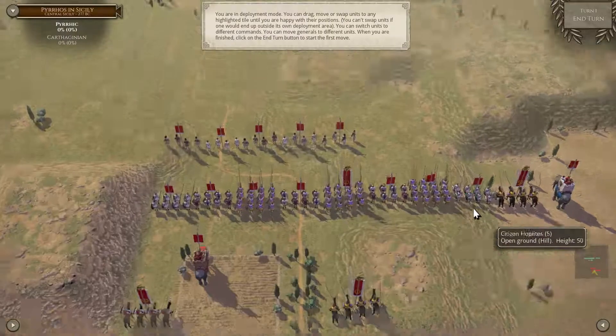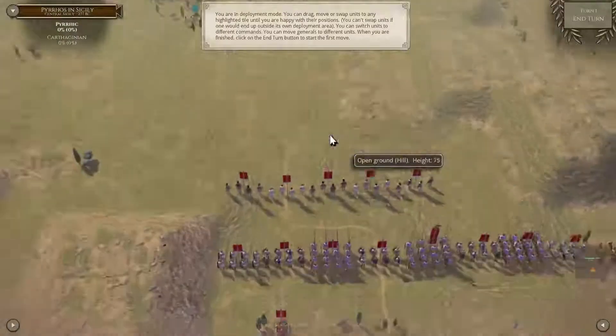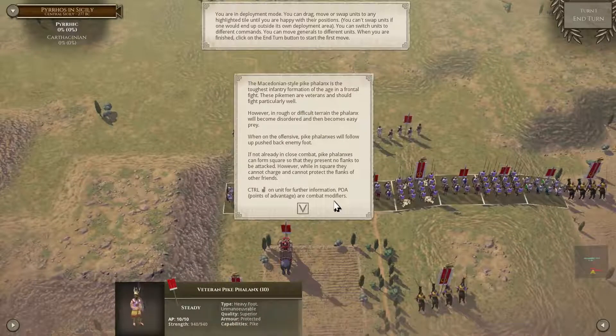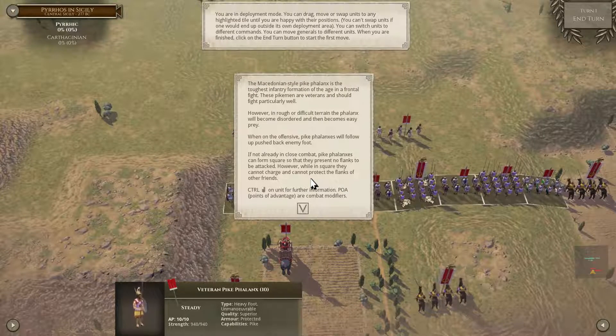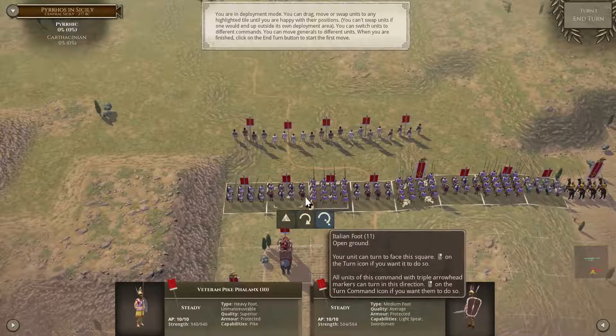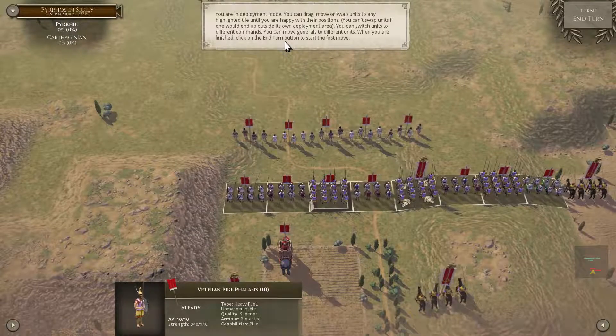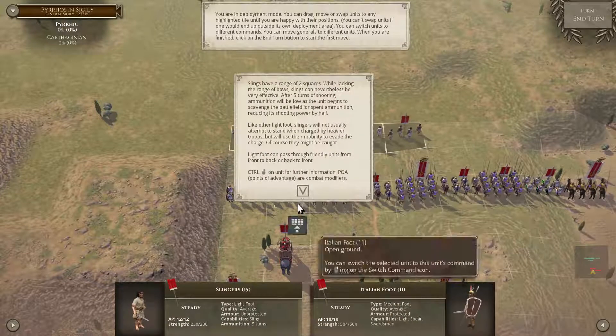Alright, I need to drag my units around so that they better match up to what we're dealing with here. We need the phalanx units in better positions. The Macedonian-style pike phalanx is the toughest infantry formation of the age in a frontal fight. These pikemen are veterans and should fight particularly well. However, in rough or difficult terrain the phalanx will become disordered and then becomes easy prey. Pike phalanxes can form square so they present no flanks to be attacked, but then they can't do anything.